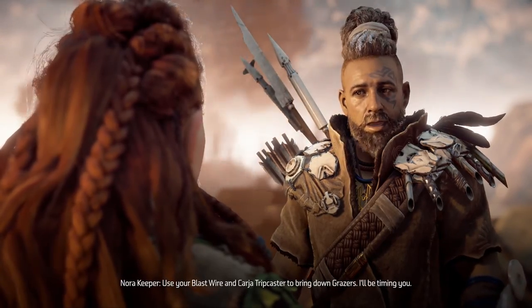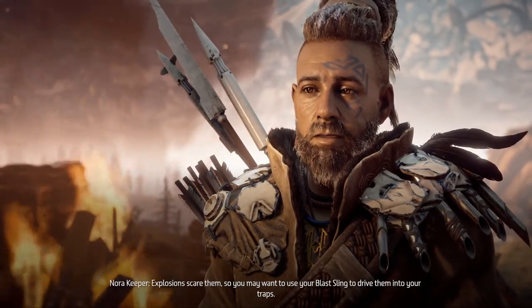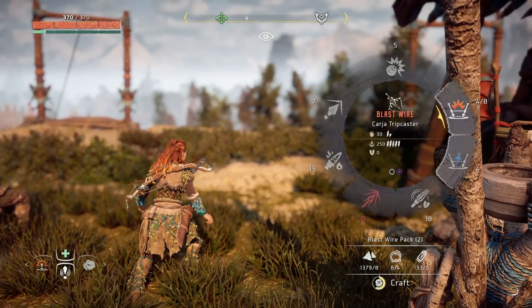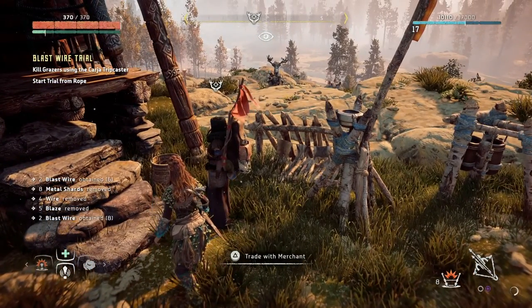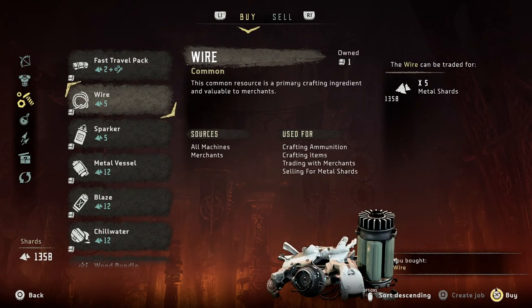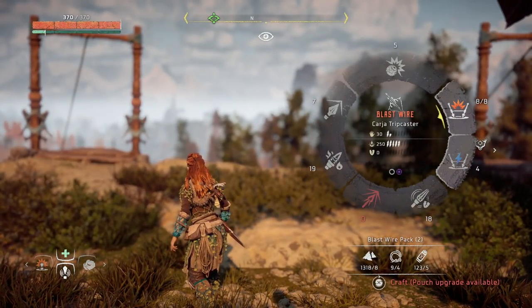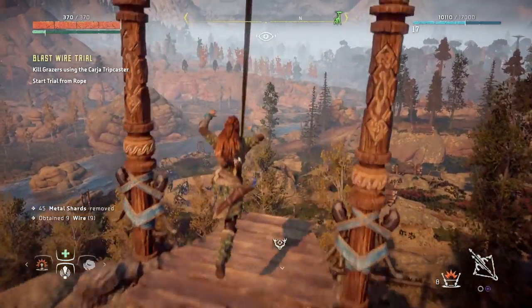The Keeper says: use your blast wire and Karja trip caster to bring down grazers — explosions scare them, so you may want to use your blast sling to drive them into your traps. The Keeper is not joking. We're going to take the exact same steps as the second challenge and apply them to the third, except instead of using electric wire, we're going to use blast wire. If this is the first time you're buying the Karja trip caster, you'll only be able to hold about four shots. An easy workaround is to buy extra resources so that once you're in the challenge, you can craft the extra wires while you're down there.